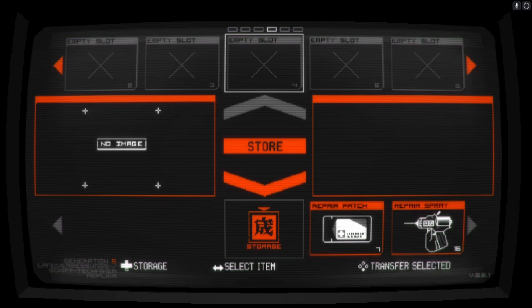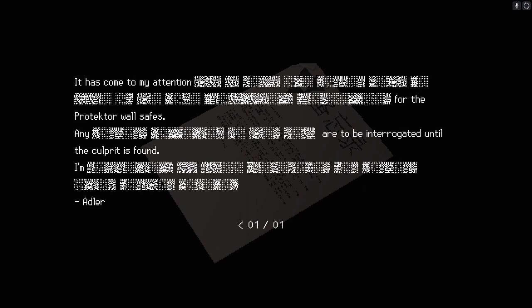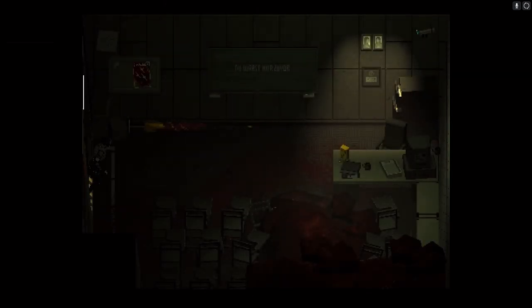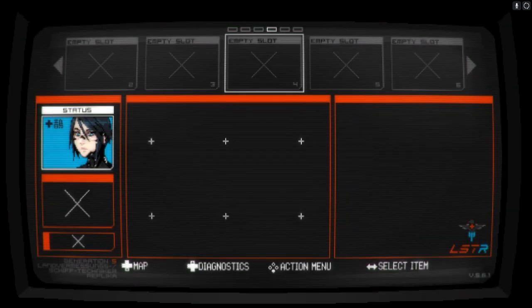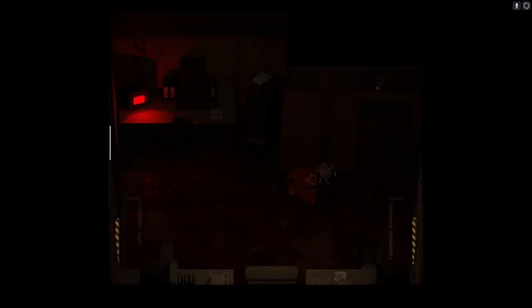I think the first thing we need to do is read this because I can't remember if we did. Yeah, it's gonna tell us about the wall safe codes. We don't really need to take anything with us, so let's go for now. Also, we do need the flashlight — technically we don't really need it but it's gonna make things a little bit easier.